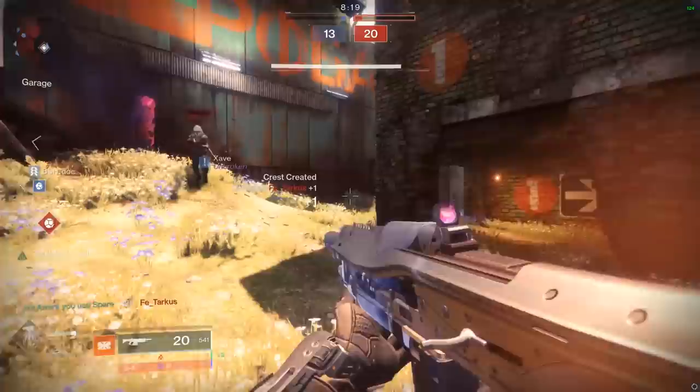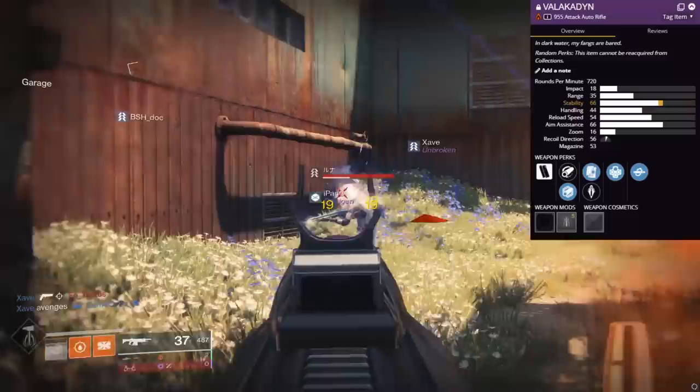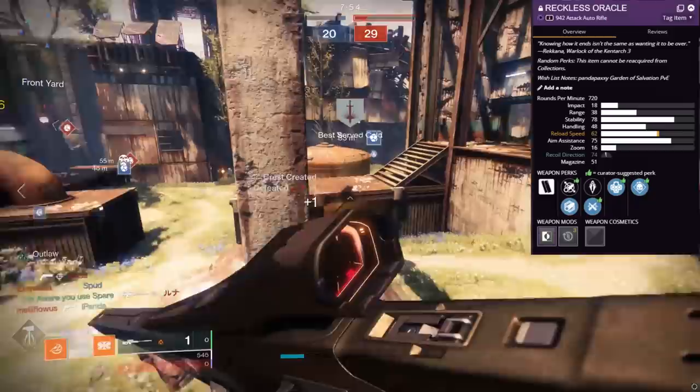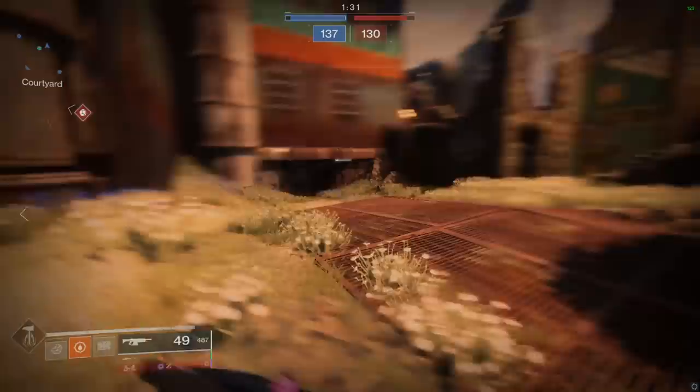PvP wise, aside from Firmly Planted, other 720s do it better in my opinion — they are energy though, so that would be the drawback. If you plan to main a 720 RPM AR in the Crucible, something like the Valkadeen with Outlaw Kill Clip will outperform it on a pure engagement to engagement basis — it already has way better stability and actual Kill Clip rather than Multi-Kill Clip. And Reckless Oracle from the raid can roll with Outlaw Demolitionist to Outlaw Kill Clip and has 22 more base stability. You would really need to use it and see if you can work with it — I've found this one gets away from me too much in the Crucible.